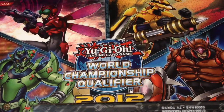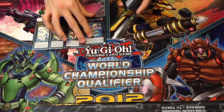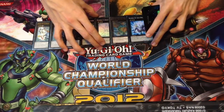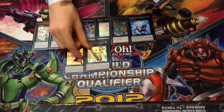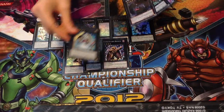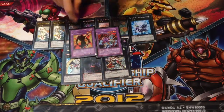Extra deck. The extra deck is fairly standard — triple Zenmighty for your loop and your advantage system. One Zenmains because the tin hasn't reprinted one and it's too expensive to get two. Leviathan Dragon, Leviere, Gigabrilliant — I didn't make this very often. For the rank fours we played Maestroke, Utopia and Roach; I only made Maestroke to get over some stuff. Then for the fives we played Tiras, Adreus — which I made loads — and Zenmayo. And of course for our Instant Fusions we played Flame Ghost and Reaper on the Nightmare.